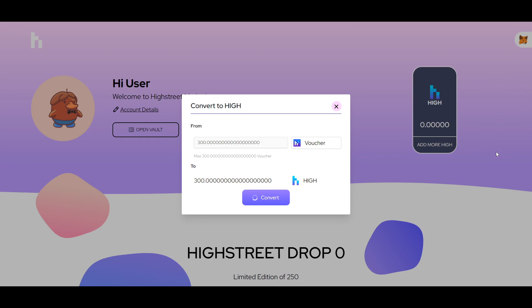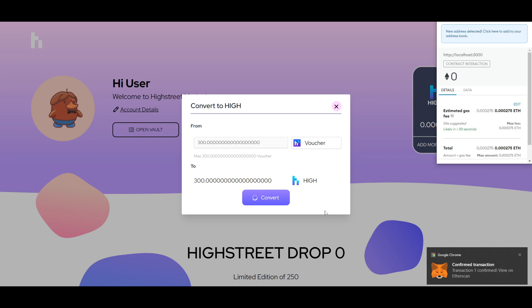As of right now, as of the recording of this on Thursday in Pacific Time, you'll be able to exchange vHIGH vouchers for vHIGH — which you do not want to do. You want to wait until tomorrow. Tomorrow around noon Eastern Time you'll be able to actually redeem your vHIGH vouchers and vHIGH directly for HIGH.